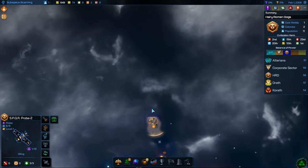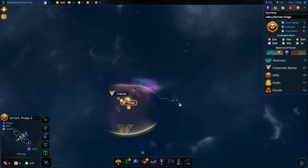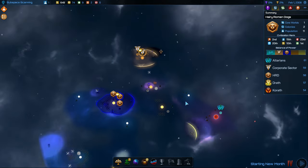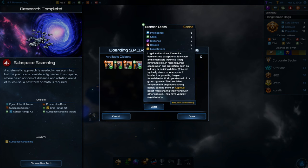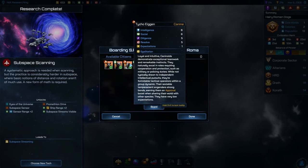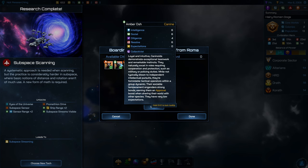We've reached the edge of their empire here. I guess we'll go over to this location next. Definitely crammed into a small space here. This is the new citizen we just got — Brandon Leash. He's got good diligence, better than the ones we have. So I think we should probably load up somebody else instead. I suppose we'll send Amber.